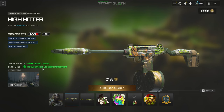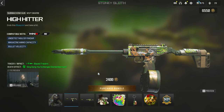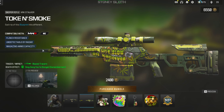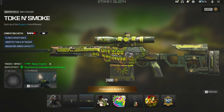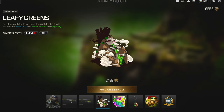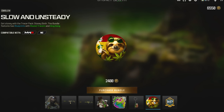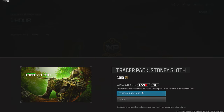There's a ding dong your bong dismemberment effect — we'll definitely be testing those out. Token and Smoke for the XRK Stalker has the same elimination effects, and we'll see what they look like in Warzone Mobile. Then there's a large decal, a weapon sticker, a weapon charm, an emblem, and a double battle pass XP token.